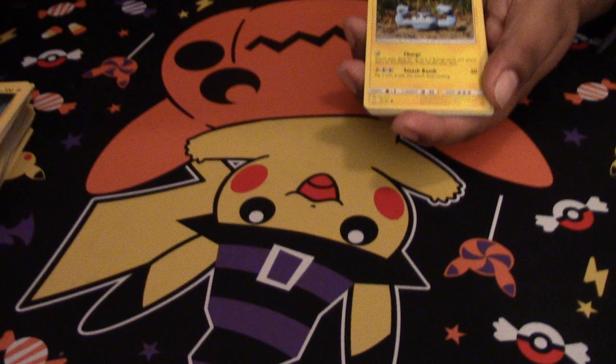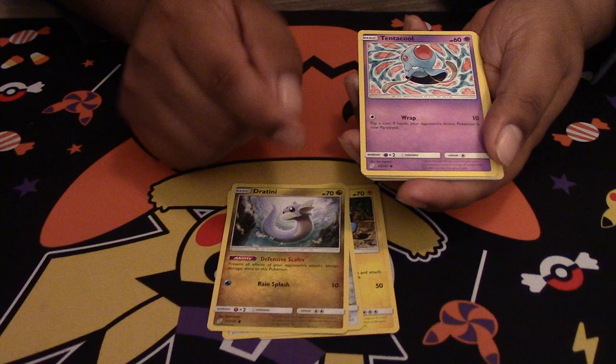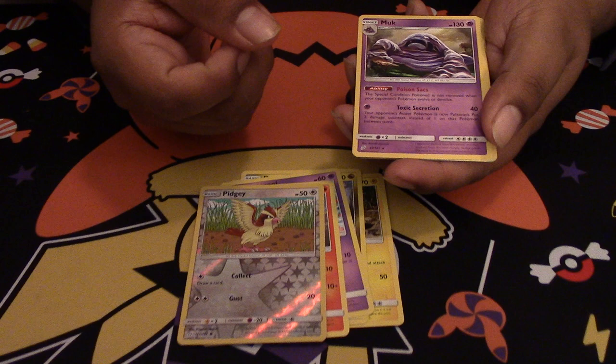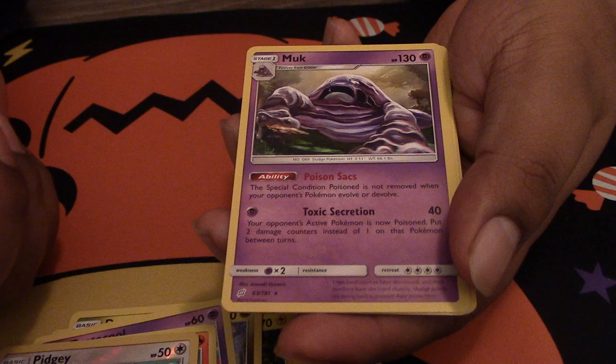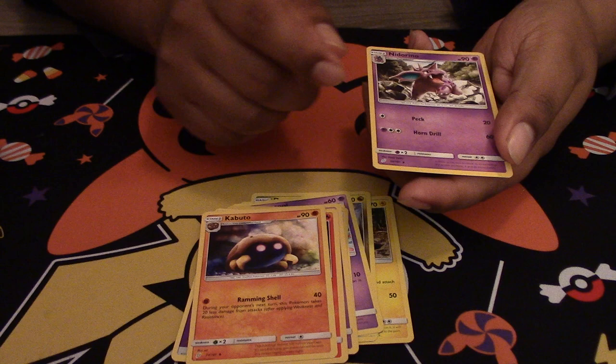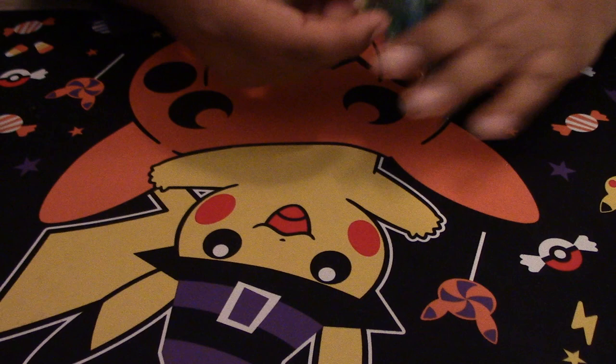Here's another code. Geodude, Bronzor, Dratini, Tentacool, Ponyta, Reverse Holo of the Pidgey. We got a Muk — in the pre-release, this is actually a pretty useful card: it does 40 for one energy, and then 20 damage per turn because of the poison. Thanks to the ability, the poison status doesn't go away whether they evolve or devolve, which is pretty useful. We got a Torracat, a Kabuto — nice, I need one for my Kabutops — and a Nidorino.